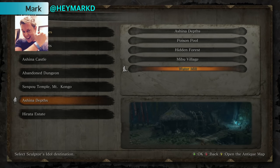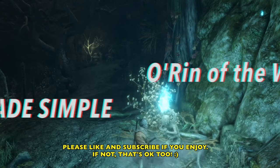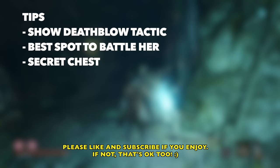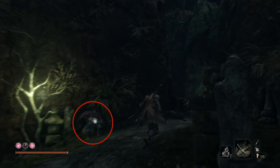Hey Shinobis, Mark here and we are in the Ashina Depths working on Oren of the Water. This is an interesting fight. Initially you cannot perform a death blow on her, but I'm going to show you how we do that and reduce her health by 50%. I'm also going to show you the best spot to fight her, and there is a secret chest I actually found while doing this fight, along with some experimental stuff I came across.